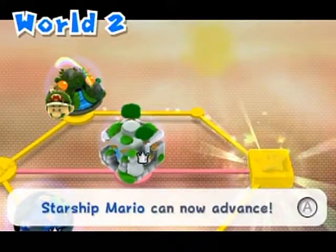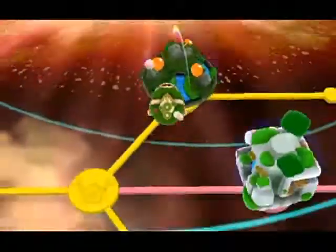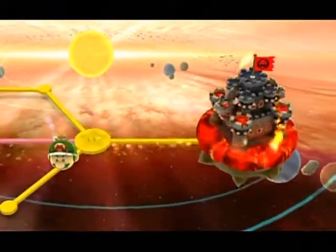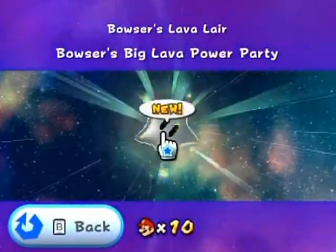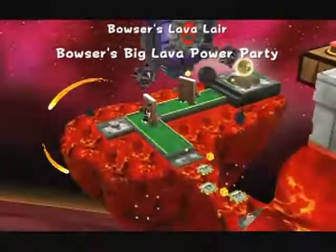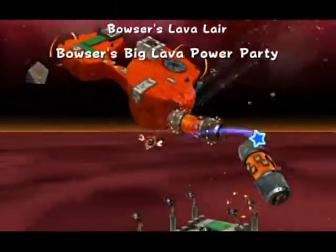There is another star to be collected there, but we can't do that until we get an invitation to something, so we're going to have to leave that for now. Game gets saved and we're off — to here. You should have plenty of stars to open that now. And look at that — it's the last place in World 2: Bowser's Lava Lair! It's named Bowser's Big Lava Power Party. Now you're playing with power. There's a comet medal above those Whomps over there — you know, those tall brick-like guys. And Super Mario 64 music!